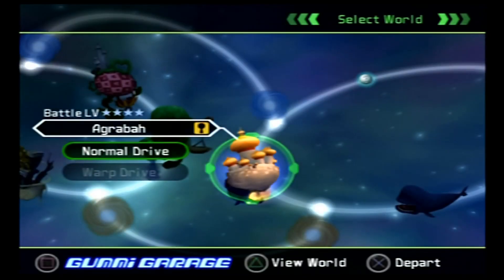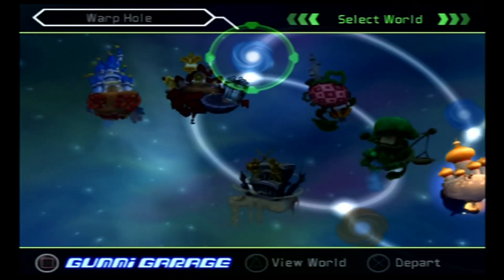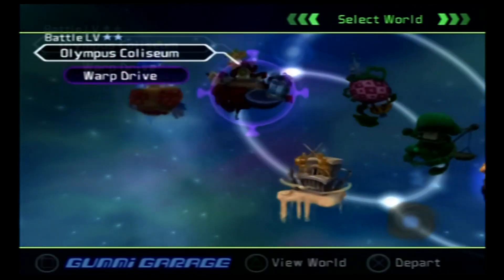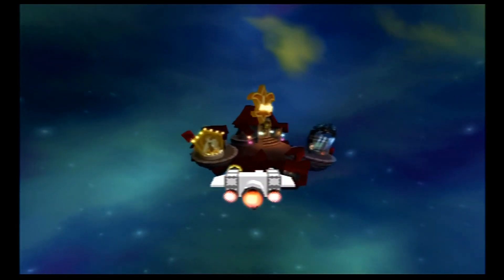Oh, there's a new tournament being held. After clearing Monstro, a new tournament will open up in the Olympus Coliseum. And that conversation we just had with Sora, Donald, and Goofy will occur after you've learned all seven spell types: Fire, Blizzard, Thunder, Cure, Gravity, Aero, and Stop.